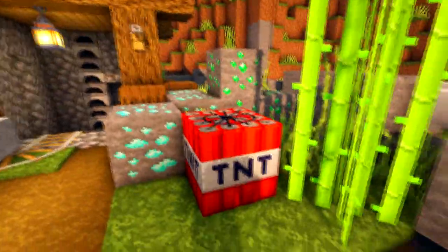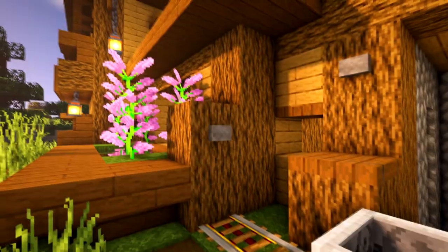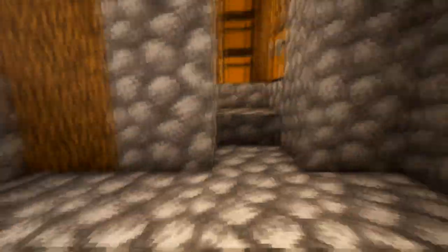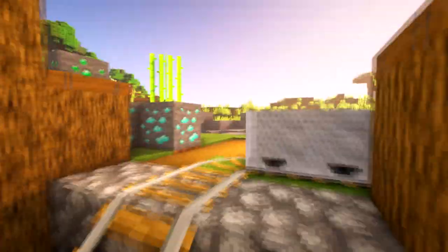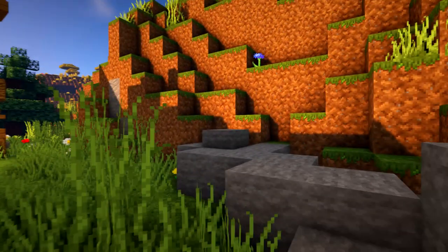I wouldn't suggest putting some TNT in while you're in survival. We've even got a little place where you press a button and it takes you down into your mine. I've shown you how to do your mine, and we've got a little placement here with a furnace area. Then we go into the building — but I'm going to show you the back of the building first. Let's walk around to the little mine area, which is nice and basic.